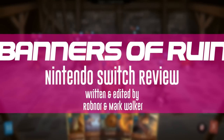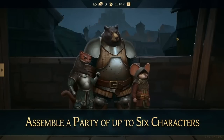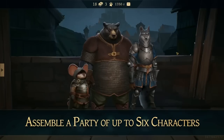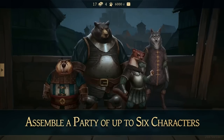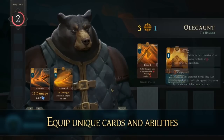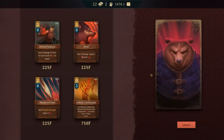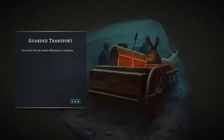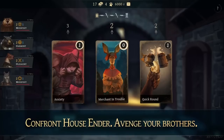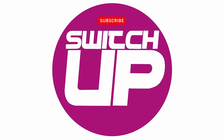Developed by Montebero and published by Goblin Studios, Banners of Ruin describes itself as a card-based deck building game set in a world of medieval animals. It was originally released on PC back in July of 2020, but the question really is: should Banners of Ruin be at the top of your deck of Switch games, or left at the very bottom along with a joker and that silly little information card? Well, let's find out.